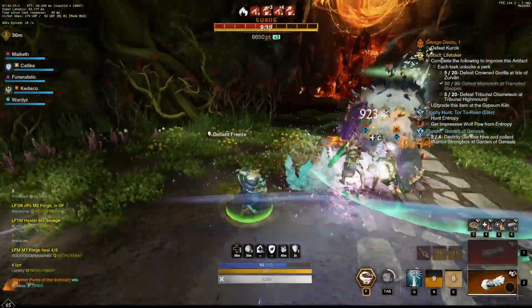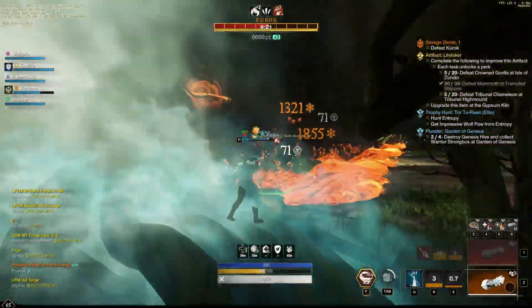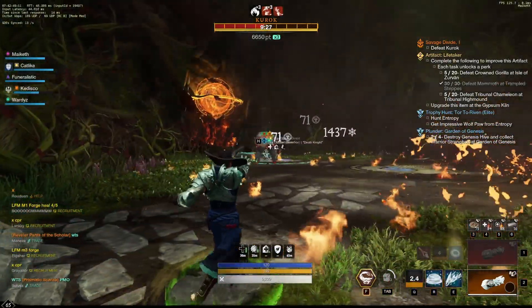The boss will jump to another element after some more fighting and attune to a new element. When the element is available for the team to attune to, it will need someone different from the member who attuned to the first glyph, as they will be unable to get the second.